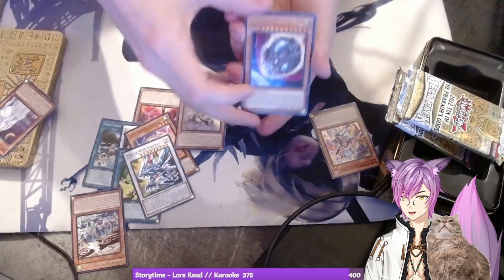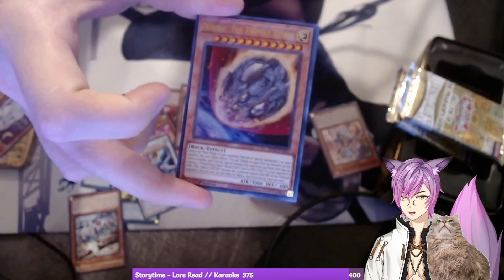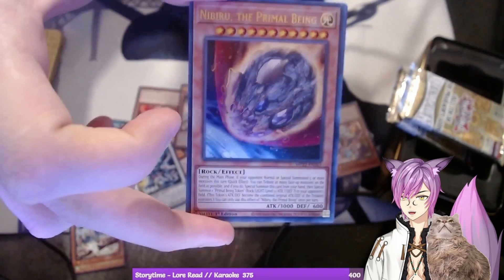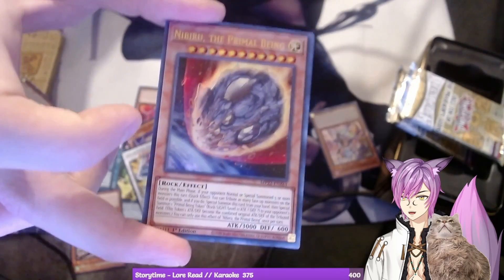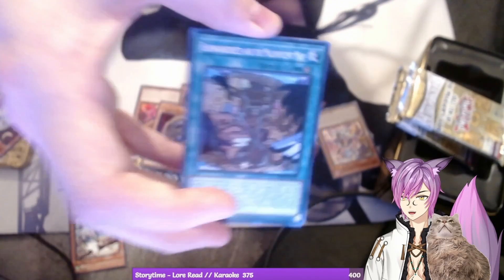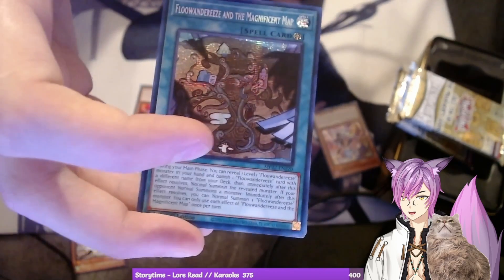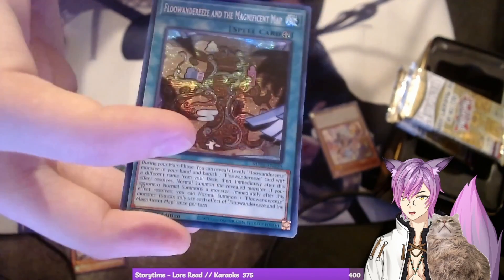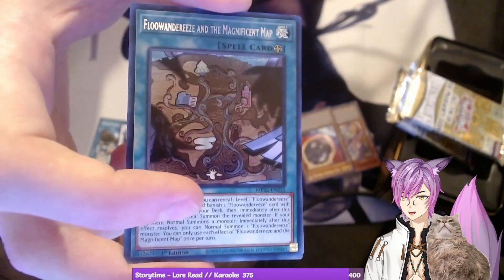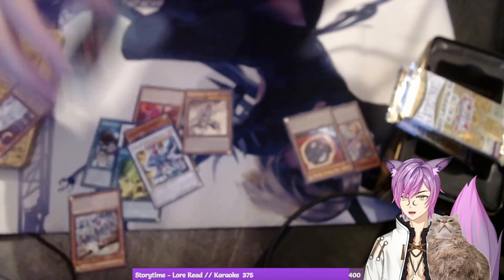Oh my god that looks insane — there's a hand trap, one that we need! Next card — oh, the Flundereeze Map in secret rare! There we go — that shows off the secret rare foiling, it looks so sick. Oh my gosh, I'm so happy I got a Nibiru! I'm not gonna play Flundereeze but I know some people who might want those cards. Sunvine Sowing is the next card.